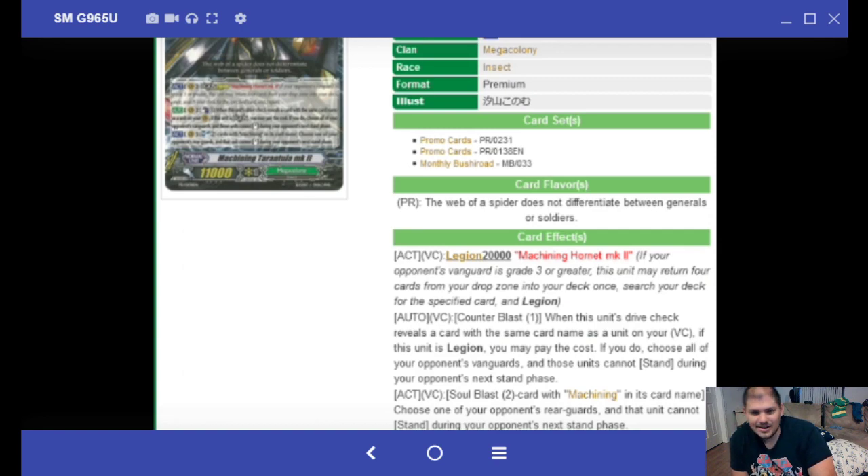The last Megacolony Legion: if this unit is Legion, pay the cost — choose all of your opponent's rear guards and those units cannot stand during your opponent's next stand phase. It's a cycle with Tooth Persona Blast/Persona Drive — tricky but with how RNG works when you Legion you might trigger this more than you think. Soul Blast 2 with Machining name — choose a rear guard and that unit cannot stand again.